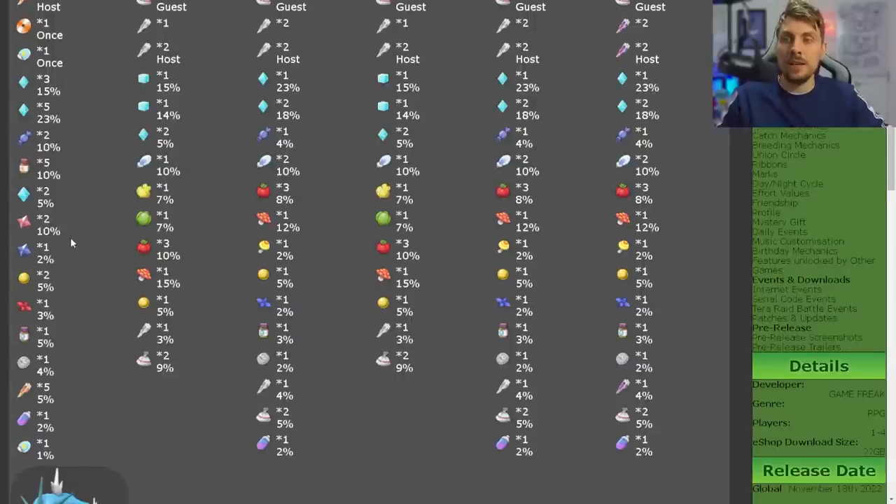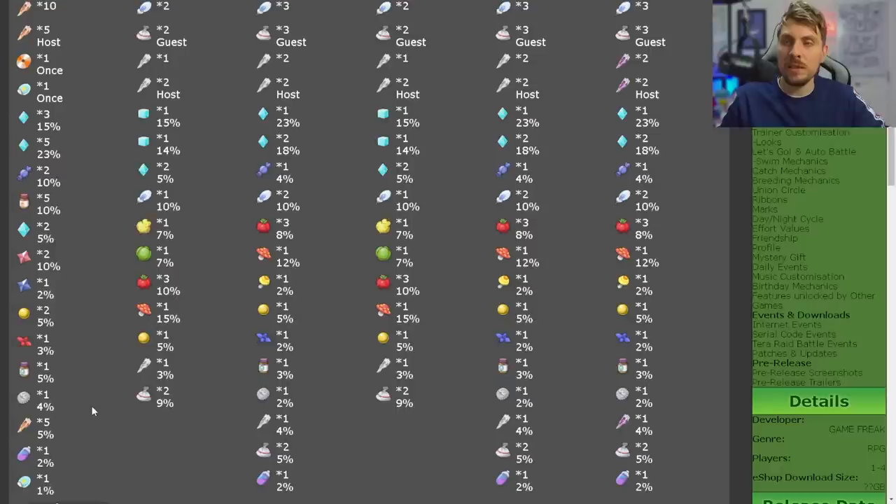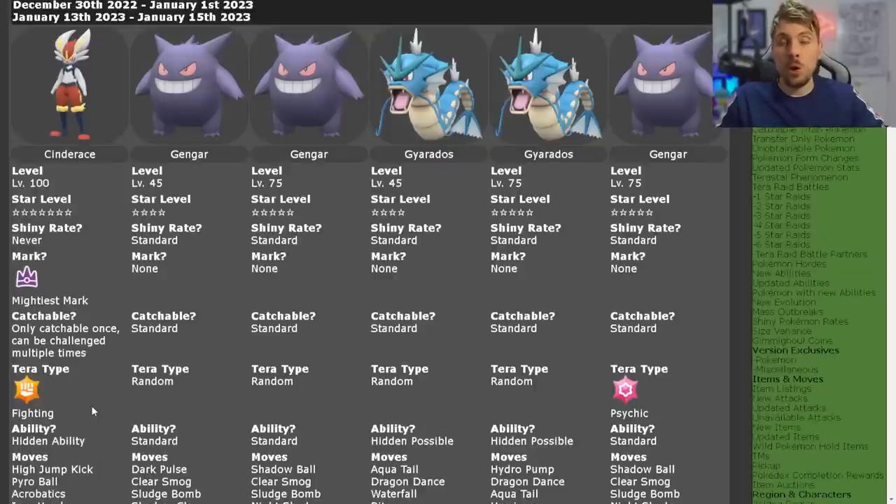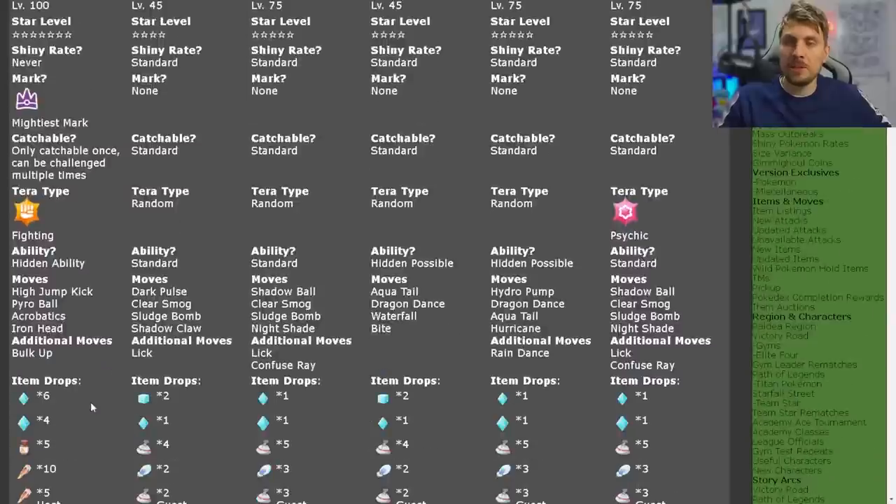You can also get rare candies, more proteins, higher-cost items like shards, comet shards, nuggets, nature mints, bottle caps, and ability capsules as well as the ability patch. So you can get some really great items from this, and that's why it's worth keeping your game offline so you can farm this event and get as many items as you want — they're also great for making money by selling them, especially things like proteins that you might not use a lot of.